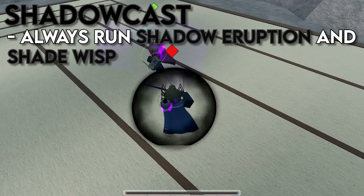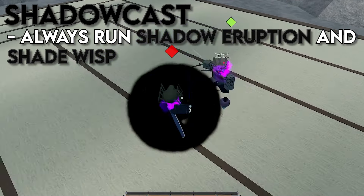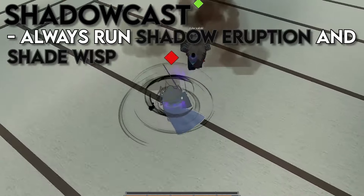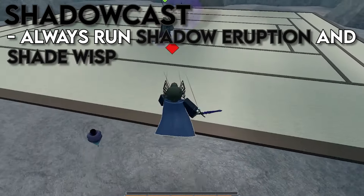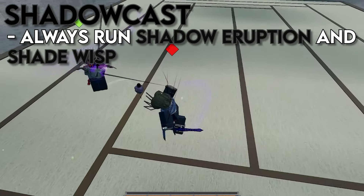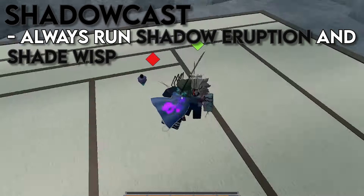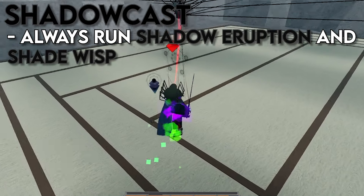The next attunement is Shadow Cast. My top two Shadow mantras right now are Shadow Eruption and Shade Wisps. Shadow Eruption is just super consistent right now and is a super versatile mantra that can be used in a lot of situations. For example, it's pretty decent in combos right now, since it can be hard for a lot of people to react to, due to its kind of hard-to-read animations and lack of a windup sound cue. I also put Shade Wisps in here, and I think it's just a really good mantra to put in your support slot, since it just gives you free tempo.